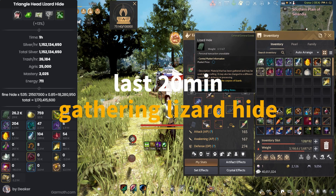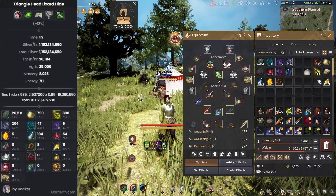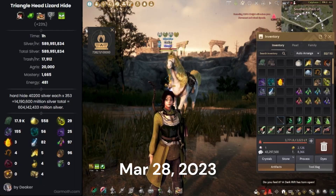Okay, one hour of gathering lizard hype at Southern Plane of Serendia done. The total silver is one billion one hundred seventeen million silver per hour. As you guys know, I also did the lizard hype gathering at Southern Plane of Serendia before,